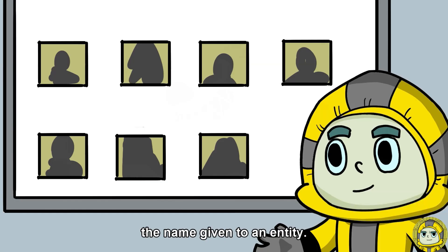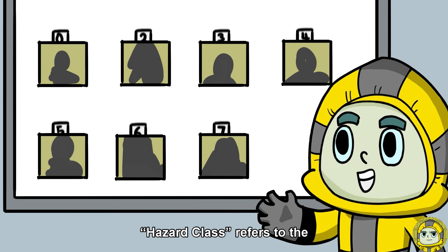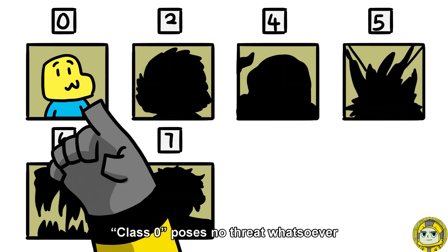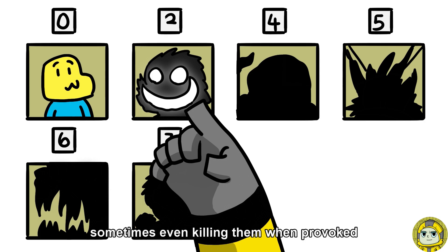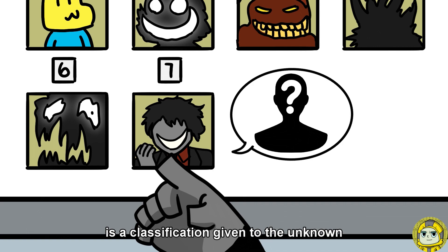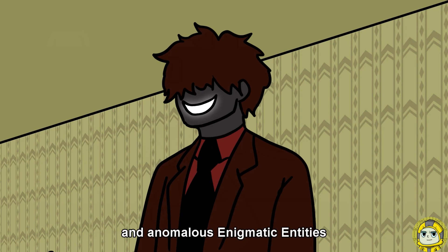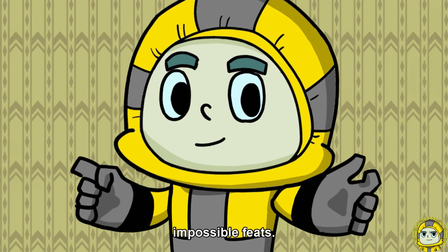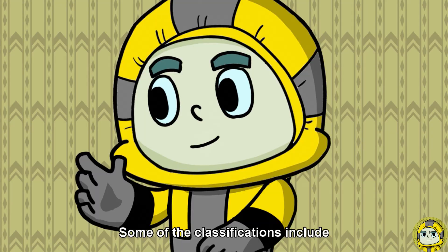Number refers to the numerical notation of an entity. Name is, well, the name given to an entity. Hazard class refers to the implicit danger level of an entity, ranked on a scale of 0 to 7. Class 0 poses no threat whatsoever. Class 2 can and will injure wanderers, sometimes even killing them when provoked. Class 4 is aggressive and hostile — most entities in the back rooms fall under this category. Class 5 and 6 range from dangerous to extremely dangerous. Class 7, otherwise known as the mythological class, is given to unknown and anomalous enigmatic entities typically possessing godlike powers and abilities, or capable of achieving impossible feats. Lastly, habitat refers to the location where an entity typically resides.